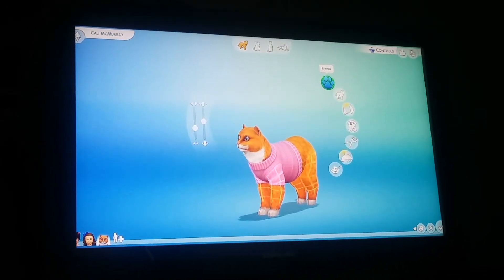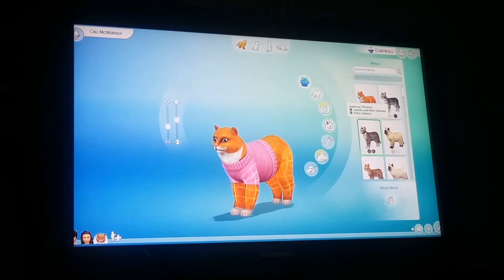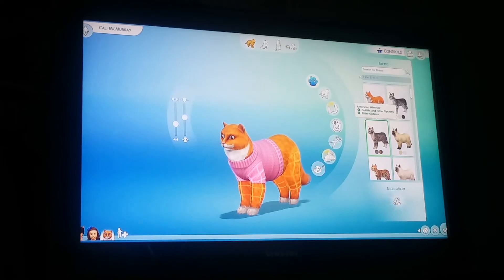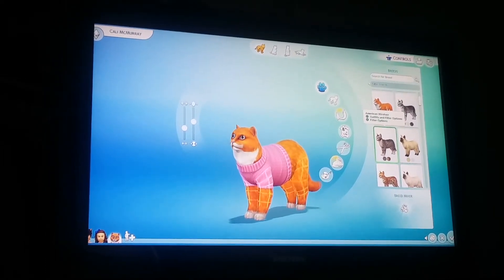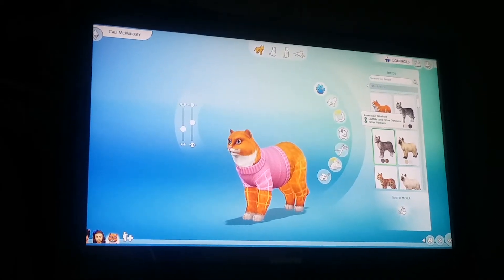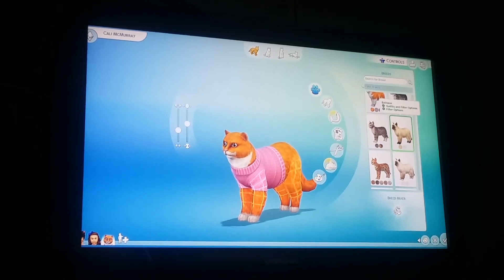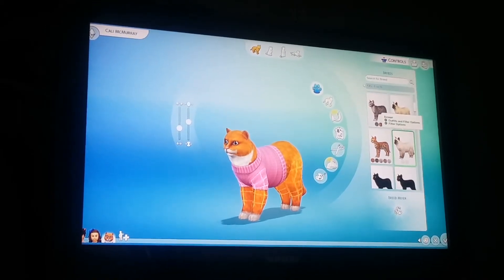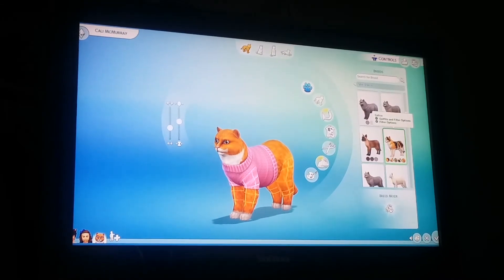So I need to change her breed. Let's see the breeds — they're in alphabetical order. I don't understand why for dogs they still don't have a dachshund — no wiener dog in Sims 3 Pets for Xbox 360 or Sims 4 Cats and Dogs. They might have it on PC but not for console, and that really bothers me. Alright, here's calico — this is my cat.